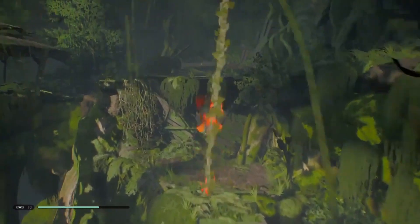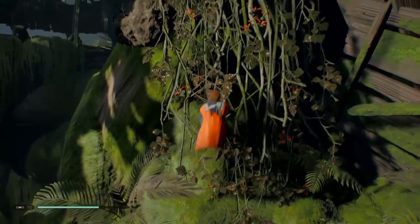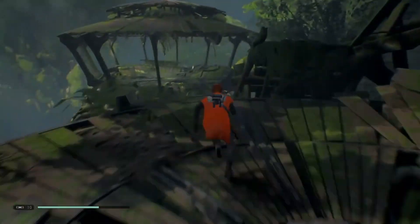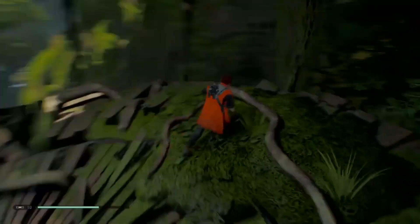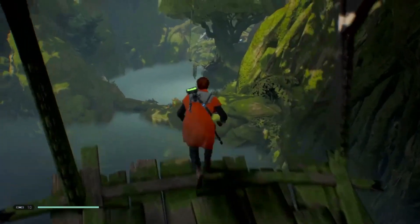Jump across the gap, climb up the vines, go in the hut. I've already defeated all the people on this little area right here — when you go through, there'll be some people. Now right here in this hut is where we're going to be dealing with these three rocket troopers. There's three of them that are going to be standing there. Let me show you this.